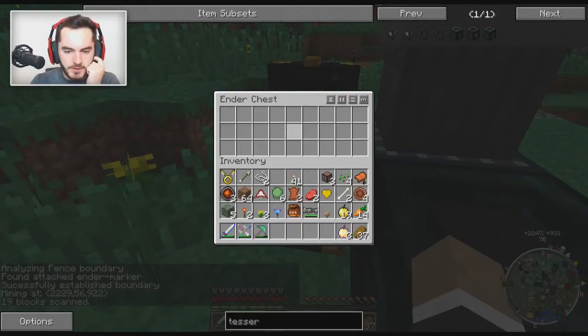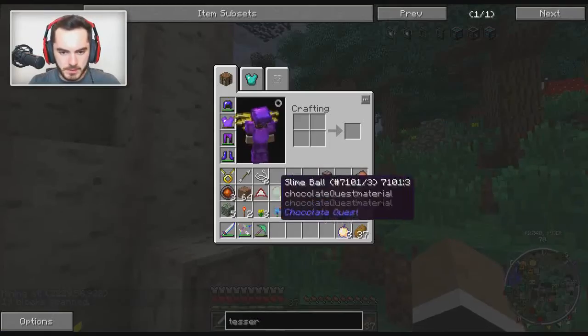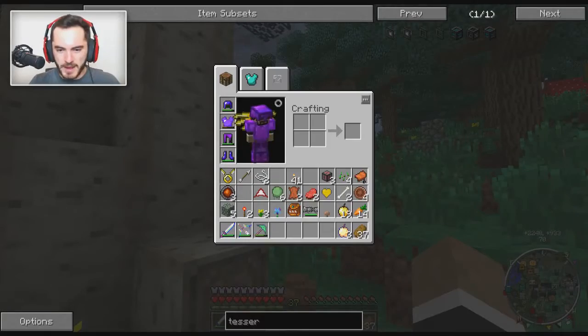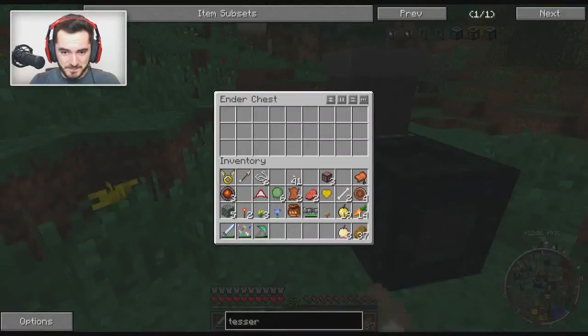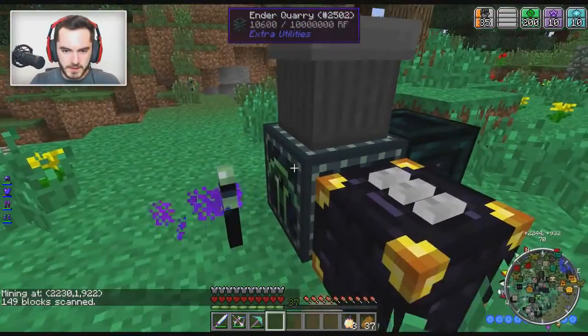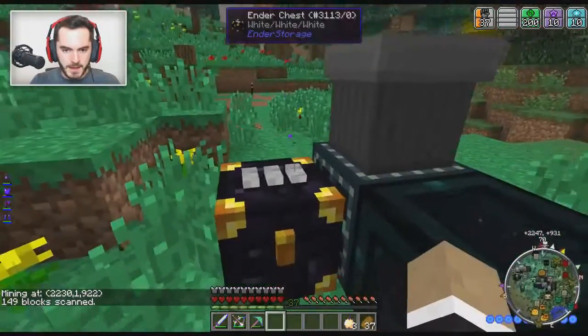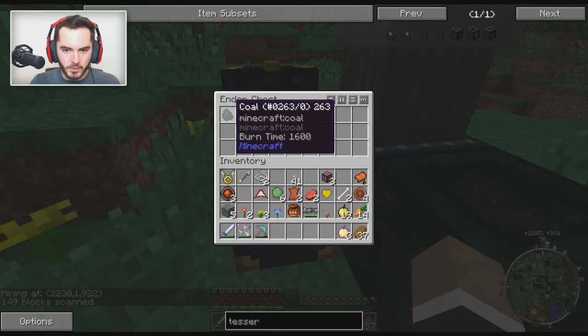We're good. Now we just get to wait and hope that I don't need to make a chunk loader — a world anchor, whatever we want to call it. There are a bunch of different options. It should be getting lots of power, and yeah, the chunks stay loaded back home, so that's good.